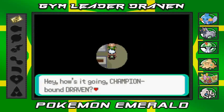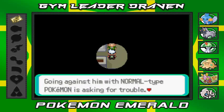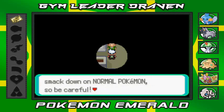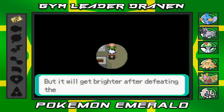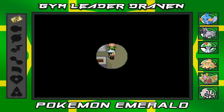An NPC says: 'Champion bound? Dewford's gym leader Brawly commands fighting type Pokemon. Going against him with a normal type Pokemon is asking for trouble — fighting type Pokemon will lay a serious smackdown on normal Pokemon. The gym is as dark as the ocean floor, but it'll get brighter after defeating the trainers in your way.' Not much motivation, but let's go find these guys.